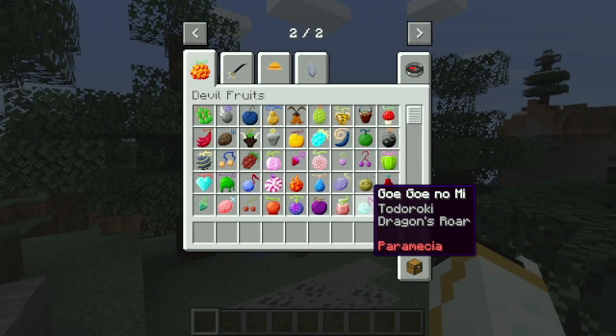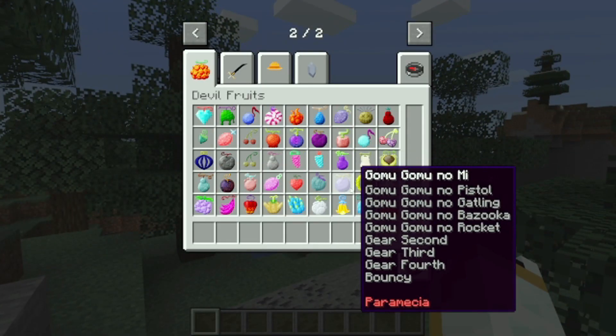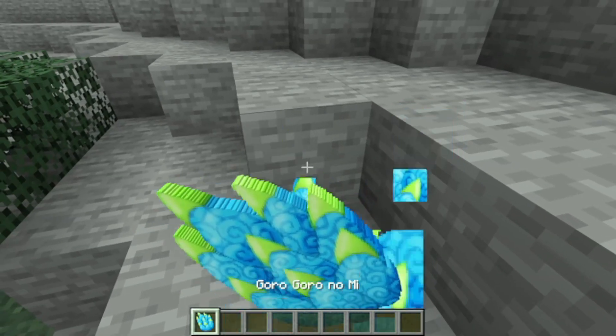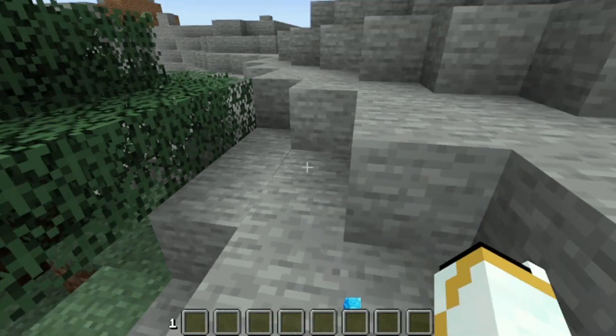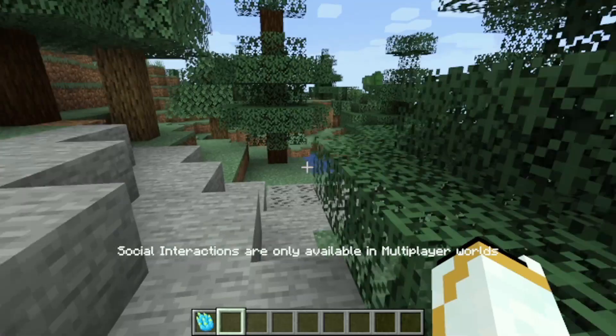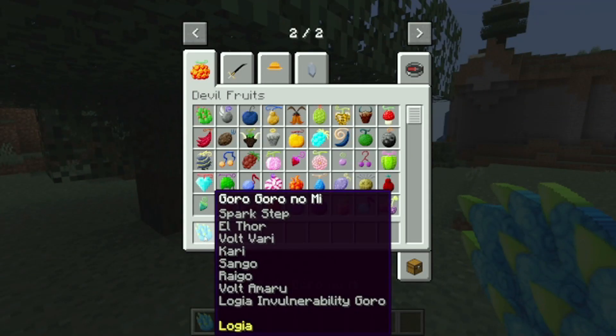The best part of this mod is all the powers you get. If I go to the Goro Goro No Mi and eat it, I'll have all these powers: Spark Step, El Thor, Voltwari, Kari, Sango, Raigo, Voltamaru, and Logia invulnerability.